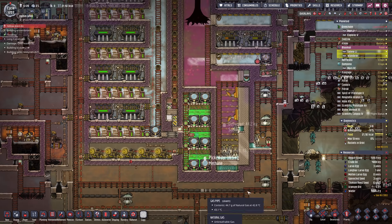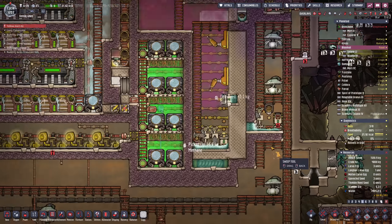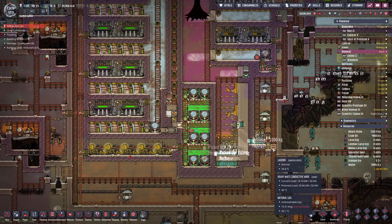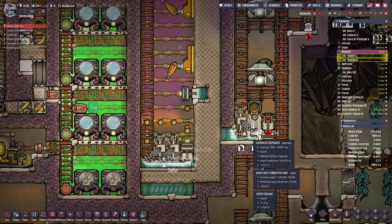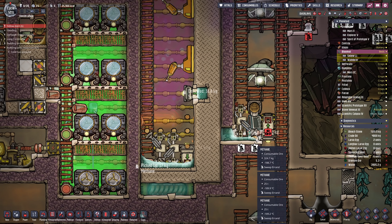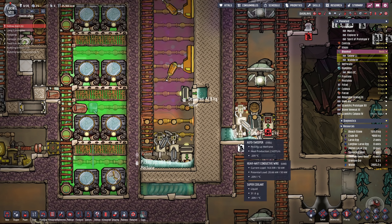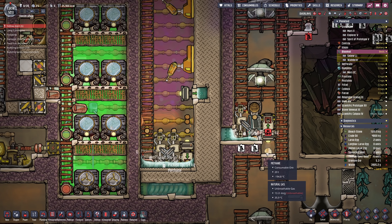Assuming nothing else horrifying happens in the next few minutes, we should just be able to get out of here. Though I'll probably want to rethink this strategy. To help prevent such a travesty from happening in the future, what we've done is installed an automatic dispenser, and we're going to move all the methane one tile to the right. Then we're going to put all the stuff that needs cooling right here — it can get cooled by this section, and this methane will not be affected by it at all.